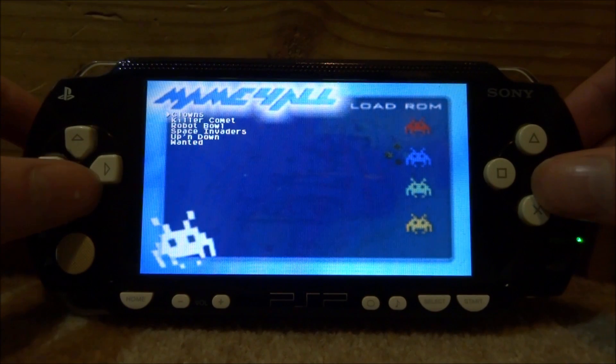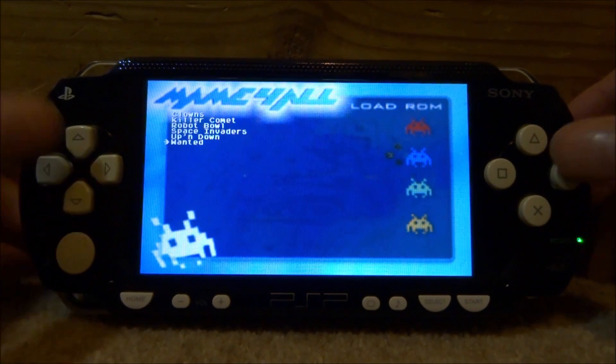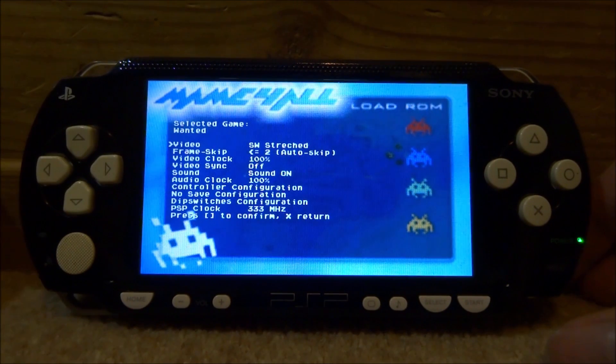Once it starts up, it's going to show all of your MAME ROMs. We've got Clowns, Killer Comet, Robot Bolts, Space Invaders, Up and Down, and Wanted. Let's just try Wanted. Once you select a game you want to play, press the Start button.